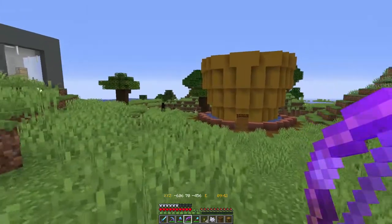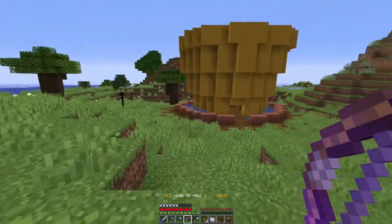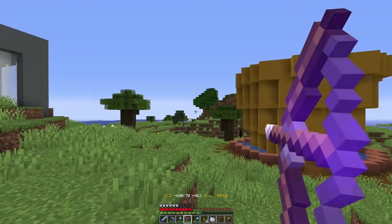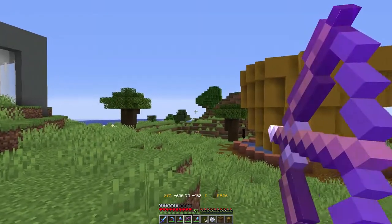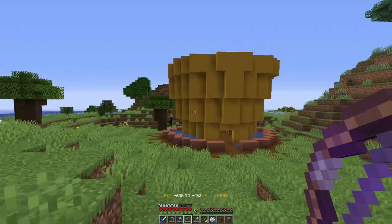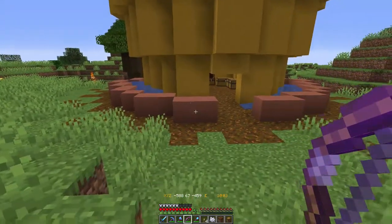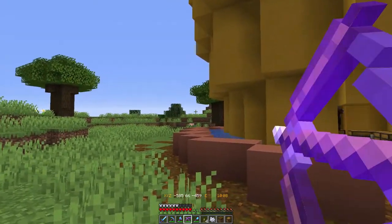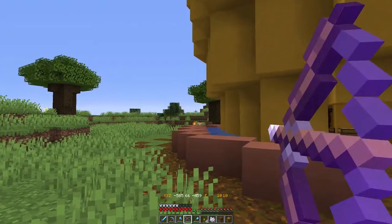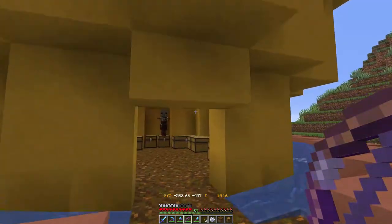This is what I've come up with so far — it's going to be a massive pot plant with a flower in the top. I had a bit of a start but I'm not overly happy with the color of the pot. I tried doing it with actual terracotta because pots are often made of terracotta, and it looked really bad, so I changed it to yellow terracotta.